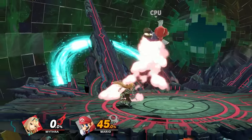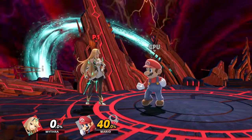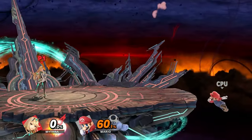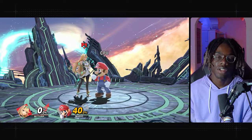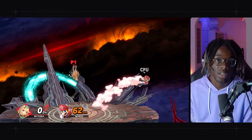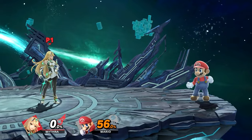Down tilt at mid percent is basically the same as low percent — down tilt into back air, down tilt into up air, down tilt into forward air, down tilt into up-B. But now you can also go for down tilt into up smash and down tilt into lightning burst or neutral-B, since they'll likely be in tumble giving you more time. Up tilt is also similar — up tilt into up tilt or up tilt into up air — but now you can go straight for up tilt into up-B since they'll be in tumble.